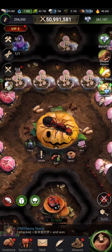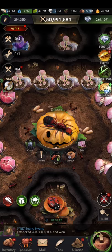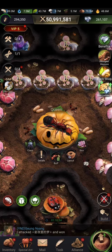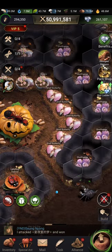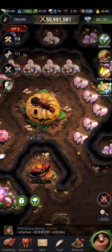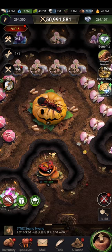We have the layout feature, available at around Queen 7, which helps you organize buildings within your anthill. I have a customized layout I built myself. You can always choose the basic layout or customize your own anthill arrangement.